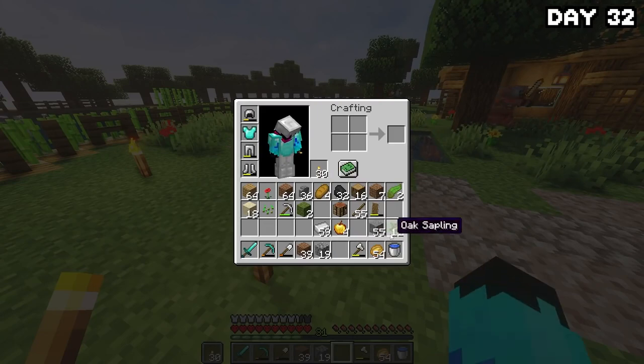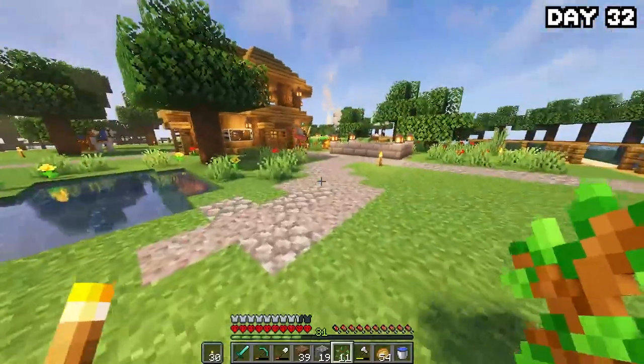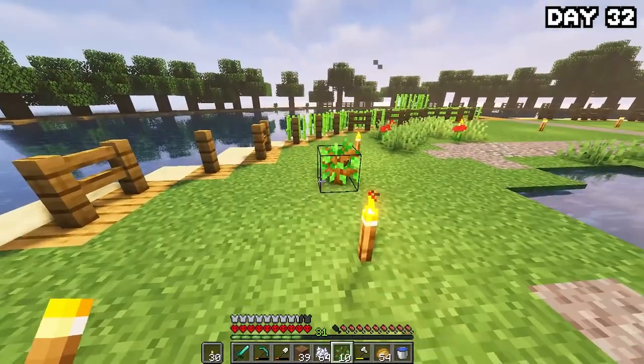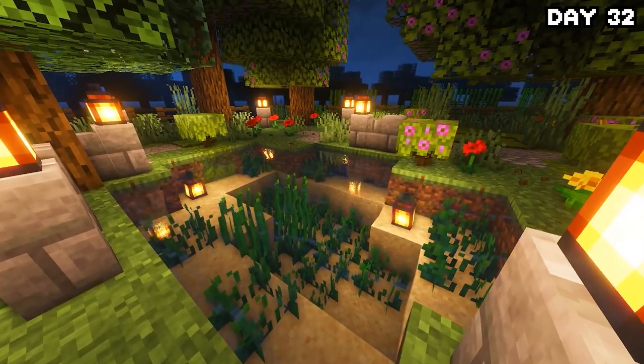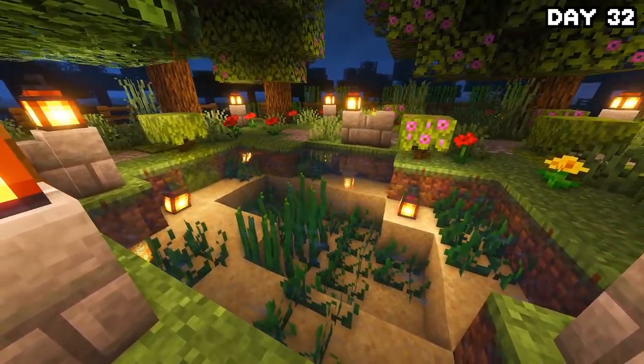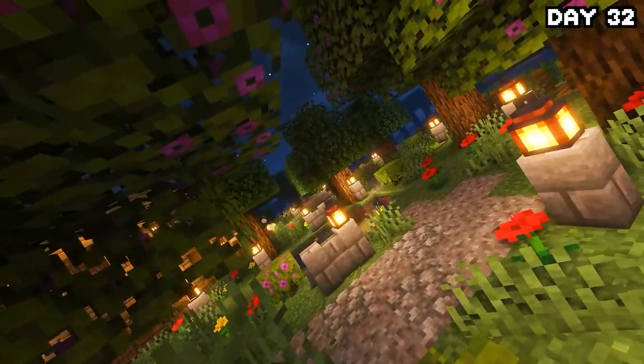I began work on the path and it all came together linking in the middle with the sides of the pond. Then I dotted a few trees and flowers around, as well as some moss and azalea trees, and here it is — I'm really happy with how this addition came out. It's a very nice, tranquil area.